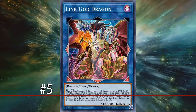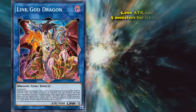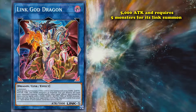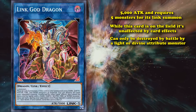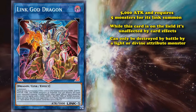And at number 5, we have Linkuriboh — wait, Link God Dragon. This was the second Link 5 monster added to the game, and has 5,000 attack, and requires 5 monsters for its Link Summon. And its effects are pretty good. While this card is on the field, it's unaffected by card effects, and can only be destroyed by battle by a Light or Divine Attribute monster. But it has a maintenance cost while on the field, where during your opponent's end phase, you have to banish 5 cards from your graveyard face down. And if you can't, then this card is sent to the graveyard.